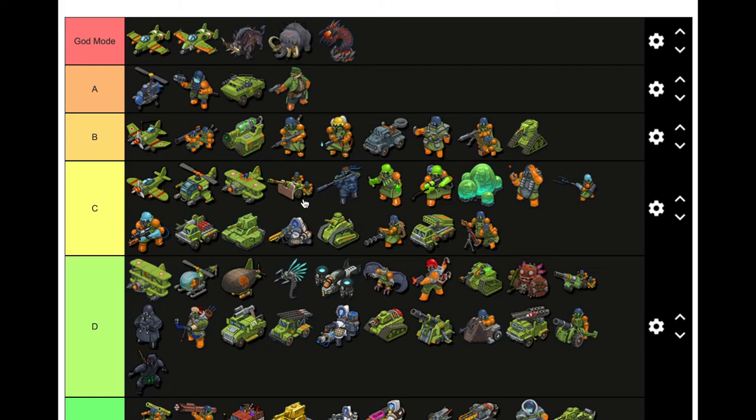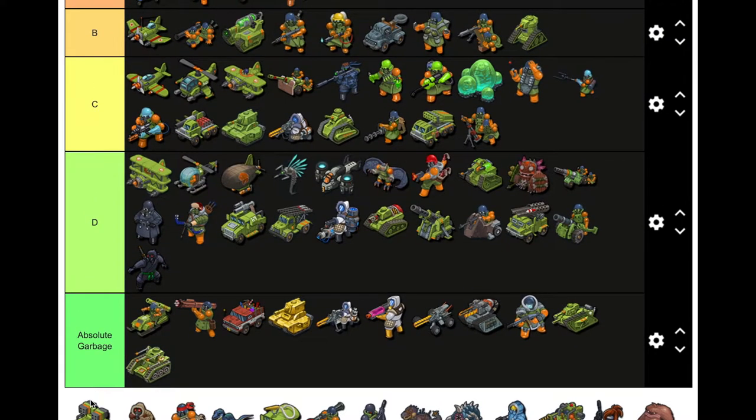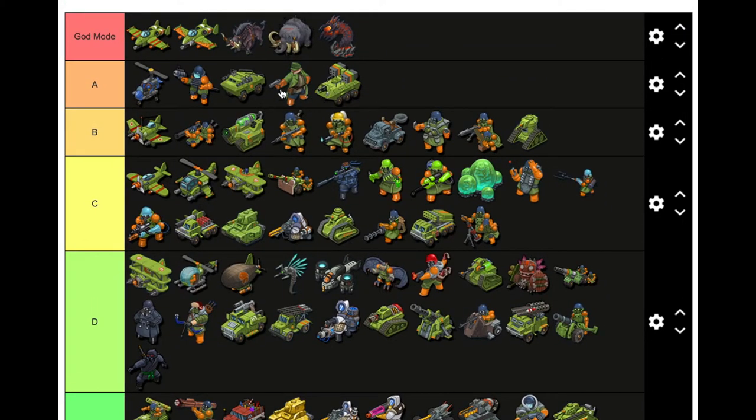Junior Officers — for sure A tier, early game go-to. That triple shot would do so much damage. Heavy Recon — might be god mode. These things were so strong early game with the checkerboard hit. I'll put it in A.